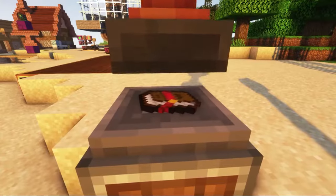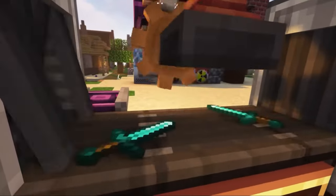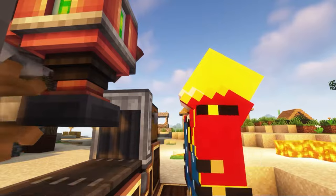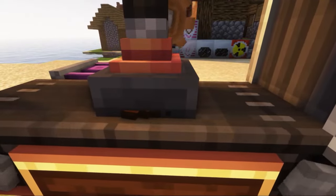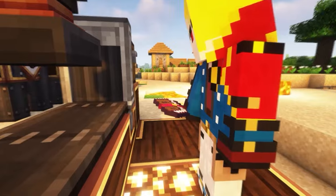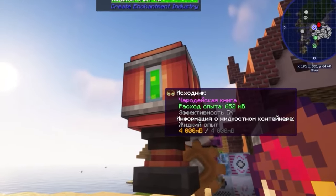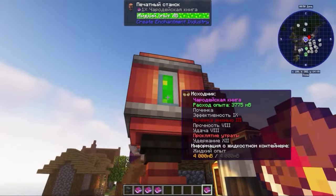Now let's talk about the printing press. With it, you can copy books with enchantments, copy name books, rename items, and copy train schedules. To copy enchantments, take the enchanted book you need and click it on the printing press — it will fit inside. Then pour liquid experience into the printing press, place an empty book under it, and the copying process will begin. You will receive an exact copy of the enchantment book, and the original can be extracted by right-clicking on the printing press with an empty hand. With engineer's goggles, you can see how much experience is needed to copy — the more enchantments on the book, the more expensive the cost of one copy operation.